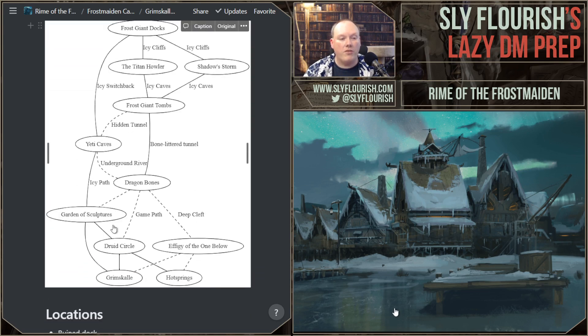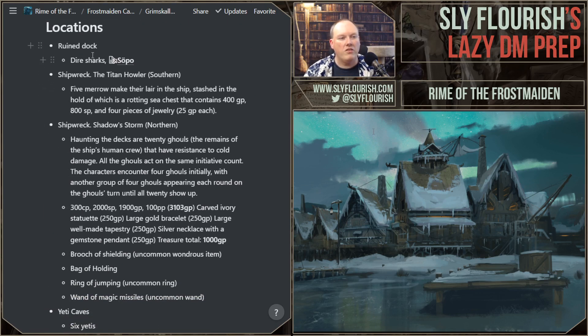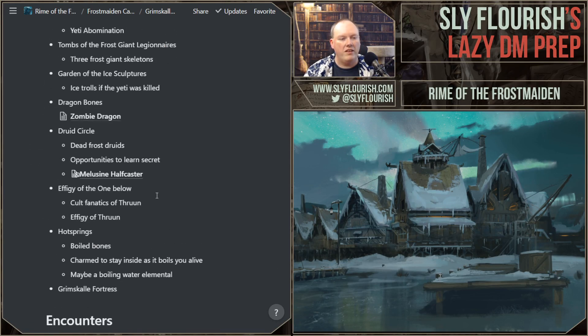So I had extra time, so I was able to build all this out. I was able to build out this map, think about the secret paths, and add some stuff. I have these locations, and as you can see for each of the locations I have a few lines of stuff. These big lines are actually just me copying and pasting treasure in here, so you can see that I've got things going on in each of these.